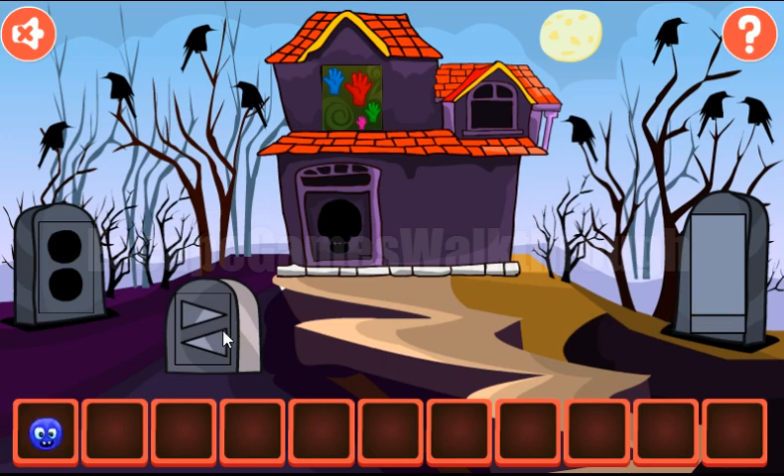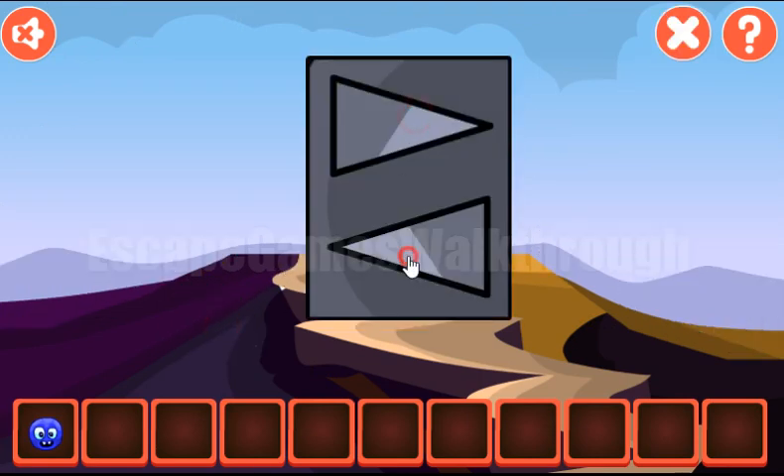Another puzzle: left and right. The hint is these crows. They are looking to the right, left, right, left. Left, right, right, left. Right, left, right, left. Left, right, right and left.